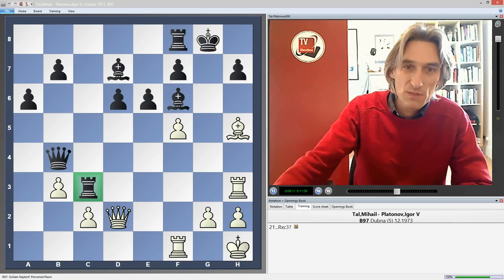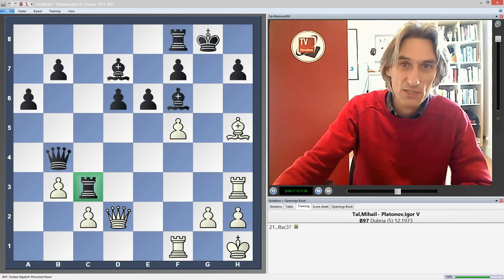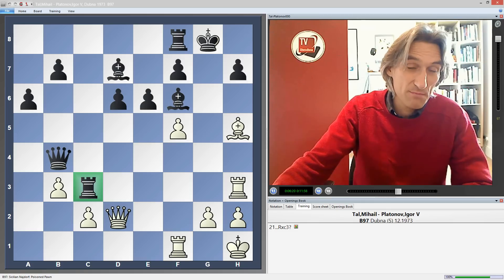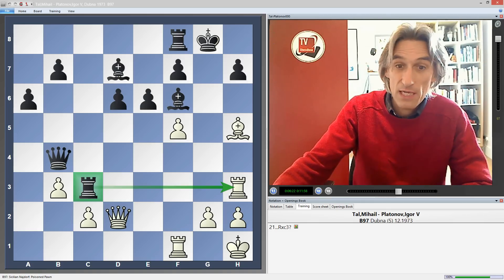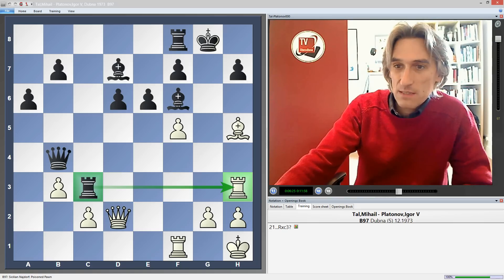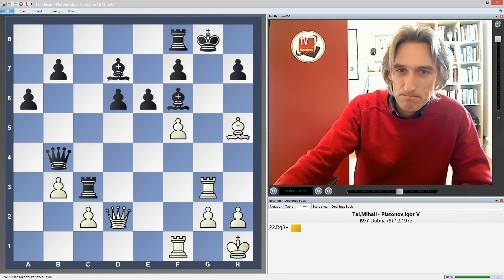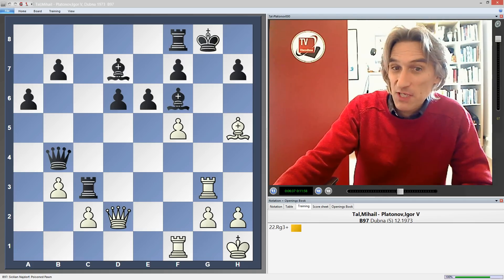Instead, black took the knight — such a tempting move. There appears to be no reason why you shouldn't take it, particularly as apart from being material ahead it looks as though you're going to exchange off this strong attacking piece. Let's see what Tal did: rook g3 check. Black is still okay in this position.